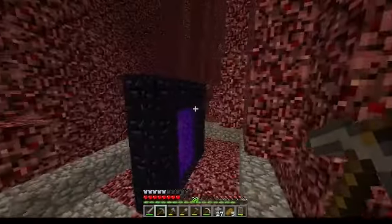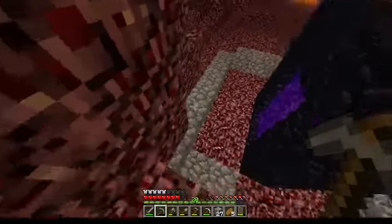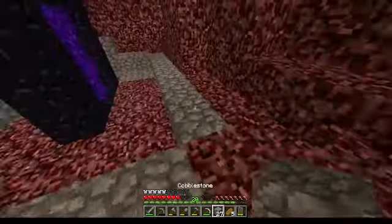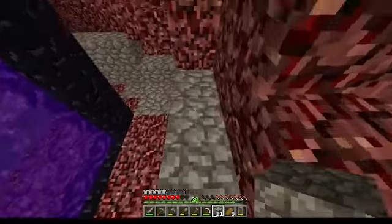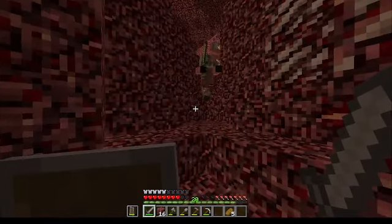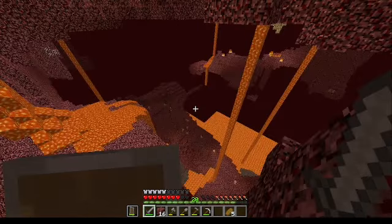Okay, see this is why we build cobblestone walls — because ghasts cannot destroy them. I don't know where the ghast is, but it sounds nearby. There he is. There he was, I guess.